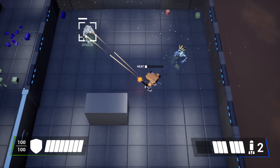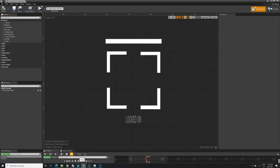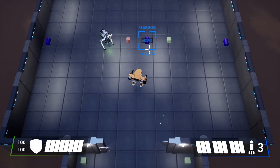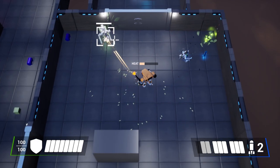Another part of the new UI is the new crosshair. It has a sweet lock-on animation and displays different information depending on what you're locked onto. It also includes an enemy health bar at the top.